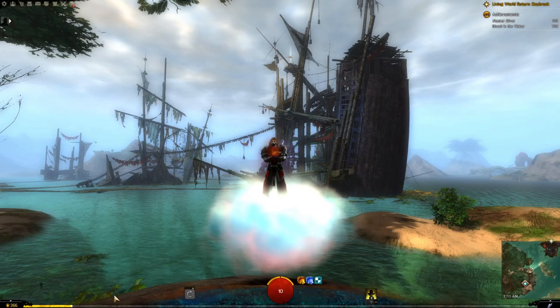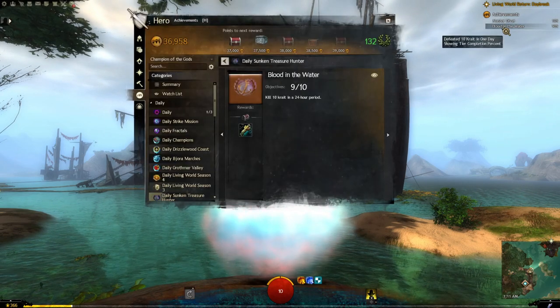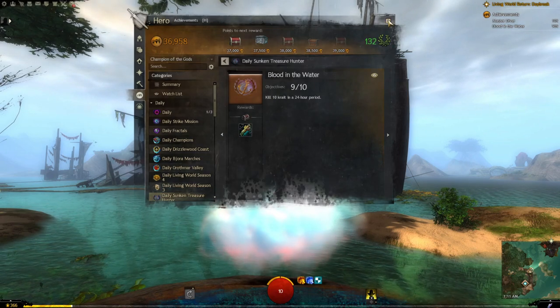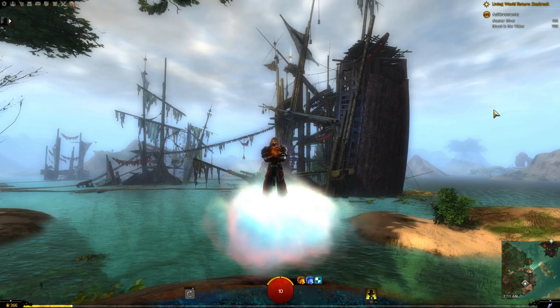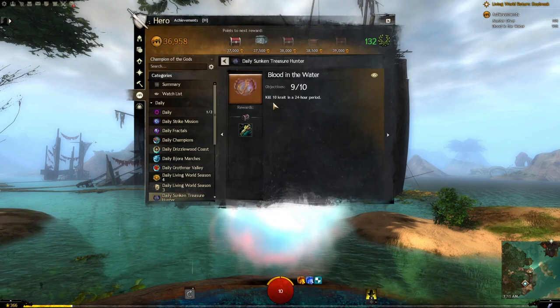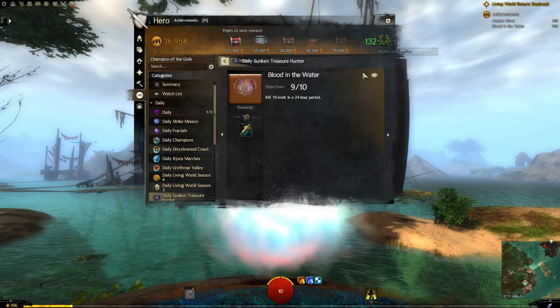Welcome to this guide. Today I'm going to be explaining the Master Diver achievement and the Blood in the Water daily that goes along with it. You might have even gotten it without knowing. Have you ever gotten ornate rusty keys? You can get them once a day. There's a daily called Blood in the Water which just requires killing 10 crabs within a 24-hour period — basically before reset. I need to kill one more to get my daily key.